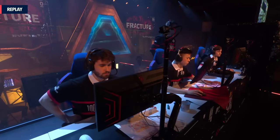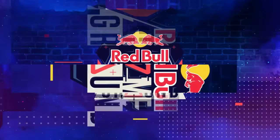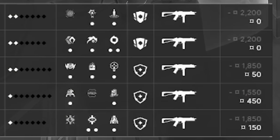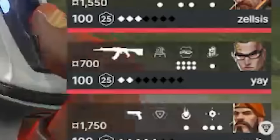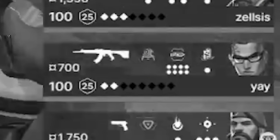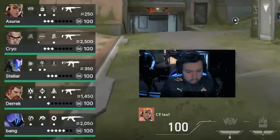We're thrown 3 seconds into the round without pre-round time, but we can work with this. Because 100 Thieves force bought last round and won, the economy is in a wacky spot. Cloud9 are broke — all full saving except Ye, who hero-bought a rifle. As for 100 Thieves, they're buying as much as they can: 3 specters, a stinger, and a rifle.